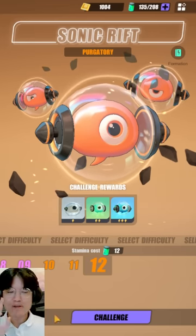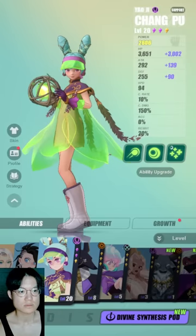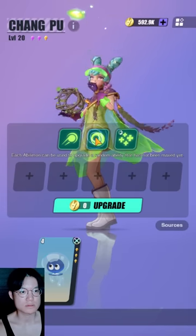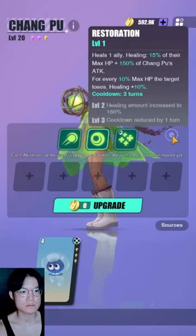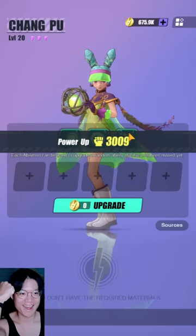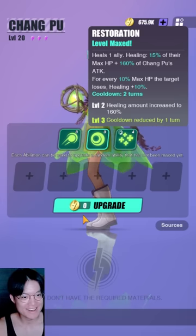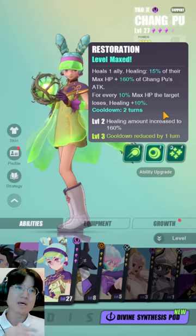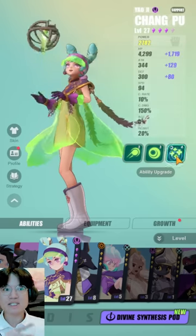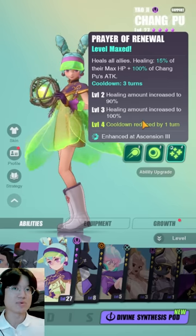Changpu is one of the best Espers you can obtain at the start for free. As you're summoning, you're bound to get a couple of her copies. She has a very big heal on her third skill which also provides immunity if you have her ascended to phase 3. She also has a second skill that heals as well — two heals with very short cooldowns, which is amazing for new players. The immunity she gets at ascension 3 is also great for the Kronos ritual miracle boss.